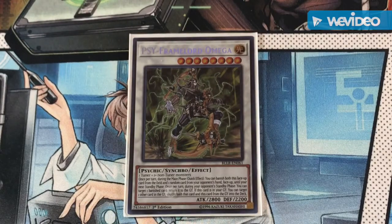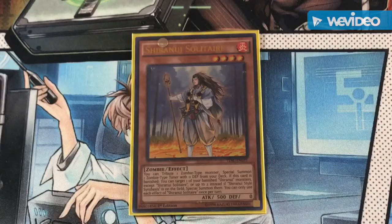Psyframe Lord Omega is a completely generic level 8 synchro that is Light Psychic. Next up is the normal summon of the engine, Shirinui Solitaire. Solitaire has a great effect where you can target one zombie-type monster you control — including himself — send it to the graveyard, and special summon one zombie-type monster from your deck with zero defense. That gives you access to Unizombie straight from your deck to continue your plays.